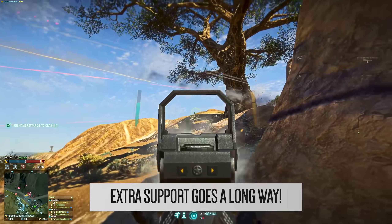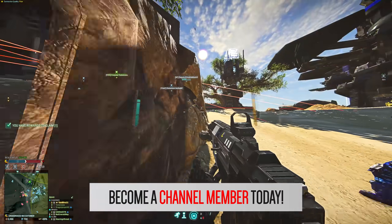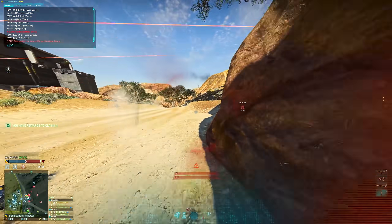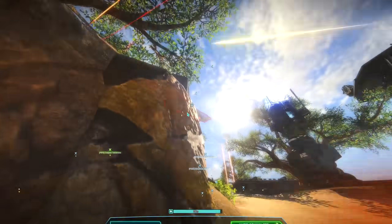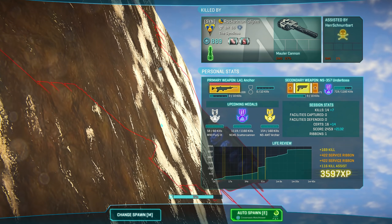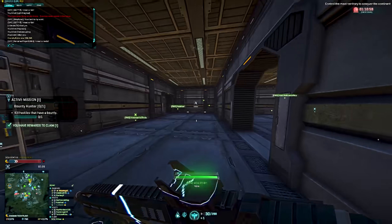The barrier of entry for the ammunition belt suit slot on the heavy assault is higher - it costs 50 certs out of the gate. Things like advanced shield capacitor, flak armor, or even nanoweave armor in its current state will probably be more impactful for the heavy assault's role on the battlefield, all things considered.